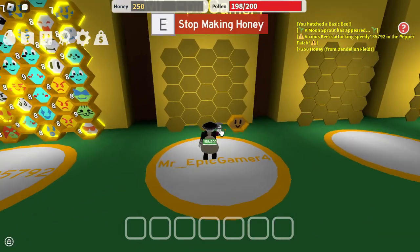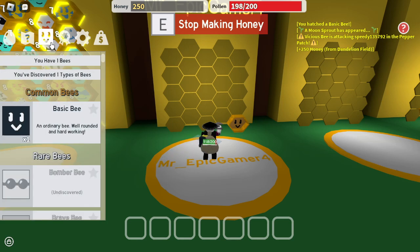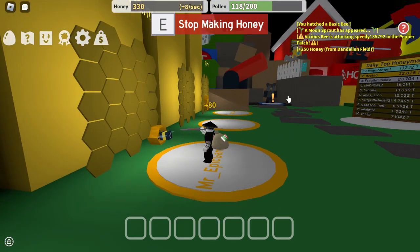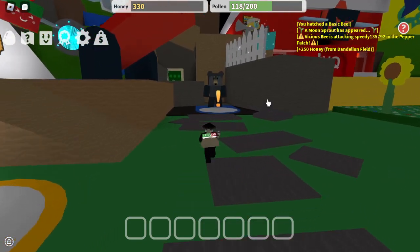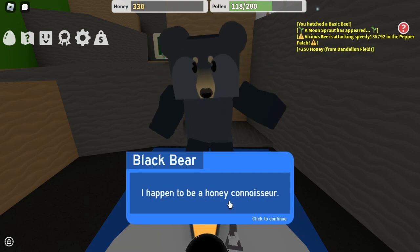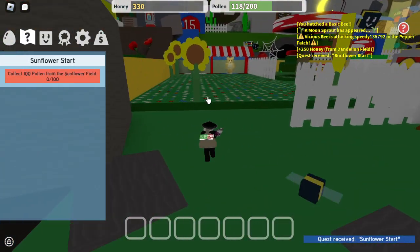Look at him, little guy. So we have no treats, no quest of course, common bee badge. Let's try to talk to Black Bear — he takes forever. Let's go and talk to Black Bear, pick up his quest. Perfect, that's one quest — Sunflower Field.